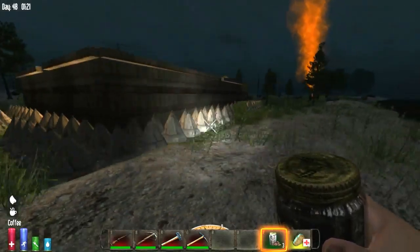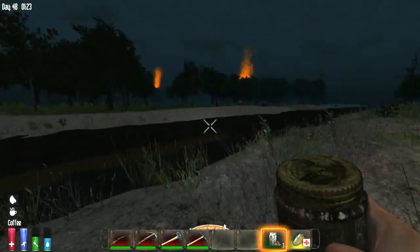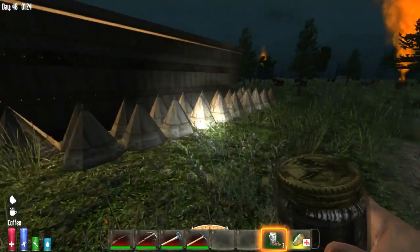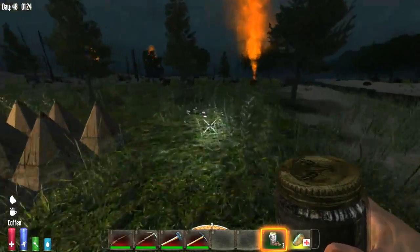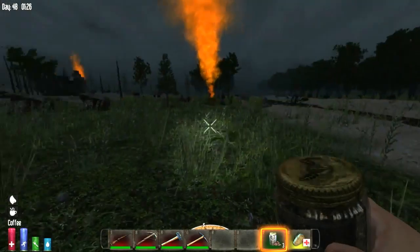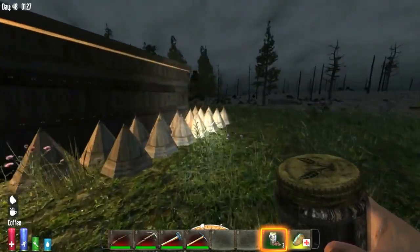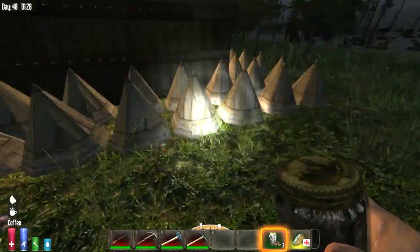Here we are, back at our base — this is our original starting location. We got a nice airdrop here. The pilot was nice enough to drop us a little present, and aimed it relatively close. There are some unfinished spikes here.